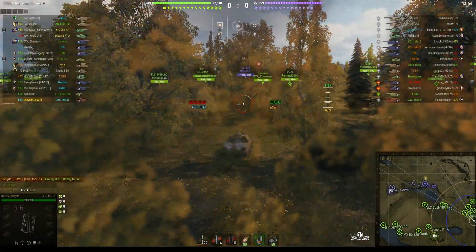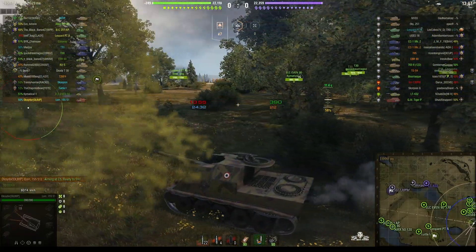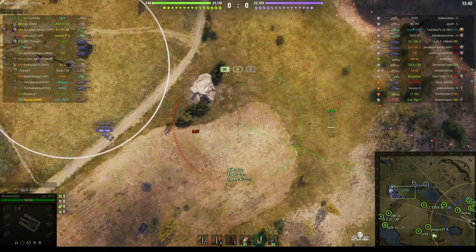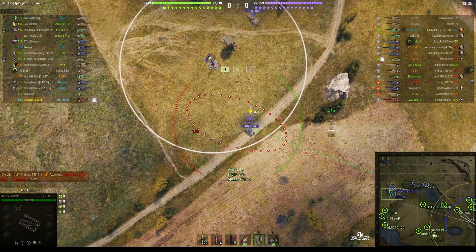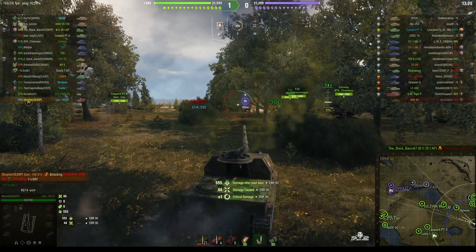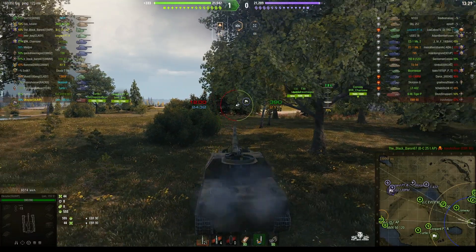That narrowly missed the LT-432, but it teaches him an important lesson — watch out if there's somebody across the valley, across the map, who is capable of doing severe damage to you. But the LT-432 hasn't learned his lesson and he's still there. We've noticed an AFK — it's an EBR-90. One of the enemy light tanks rounds out straight away and lands alongside him for 444 hit points, but he picked up a load of stun assists immediately afterwards: 555, which is a good start.